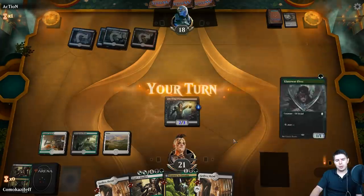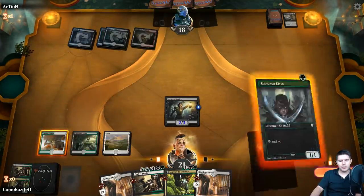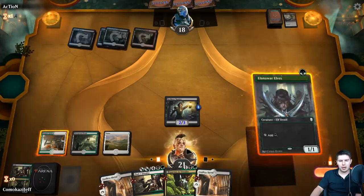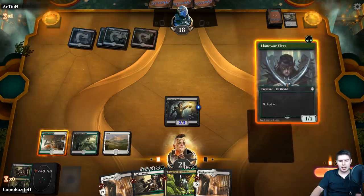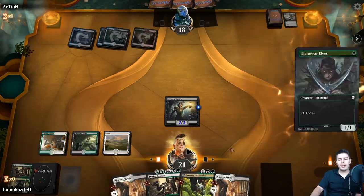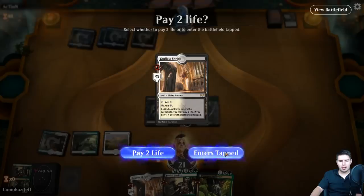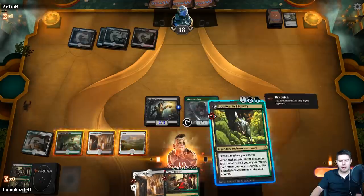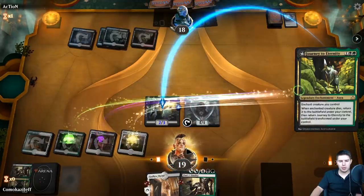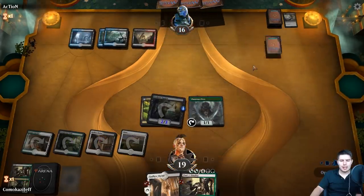We have Llanowar, we can Find, we can Journey to Eternity. They have a Vraska's Contempt. We came to play Journey - I think finding these guys would be better. Pay the two life, we'll play Journey to Eternity on Seeker Squire, swing in, down to 16, pass the turn.